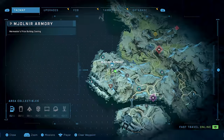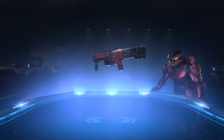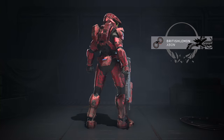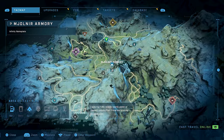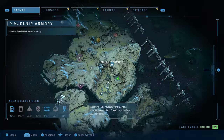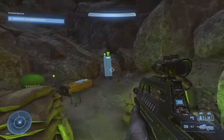In the same general area, keep your eyes peeled for a banished bridge with a locker hidden underneath it, containing the War Master's Prize Bulldog coating. If you fancy scooping up an Infinity nameplate, there's another locker to the northeast sitting on a slope next to a big ring-like structure. Head east from that and you'll find one along the side of a mountain near a Forerunner Spire.